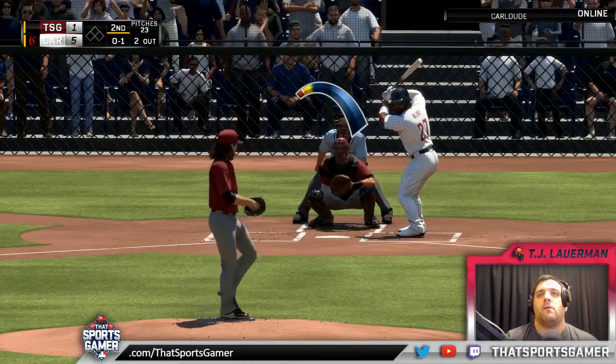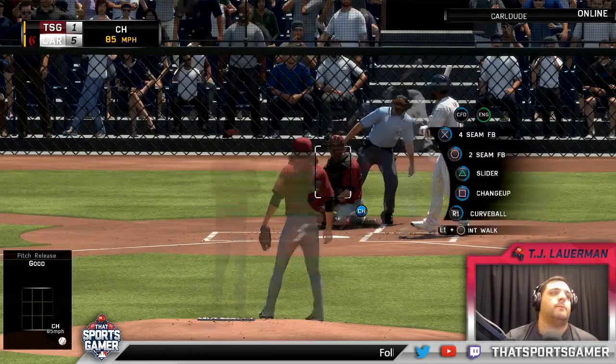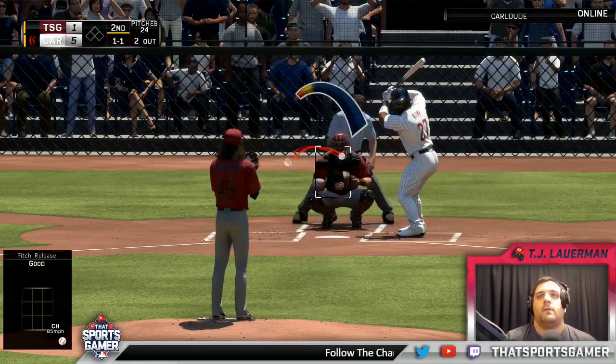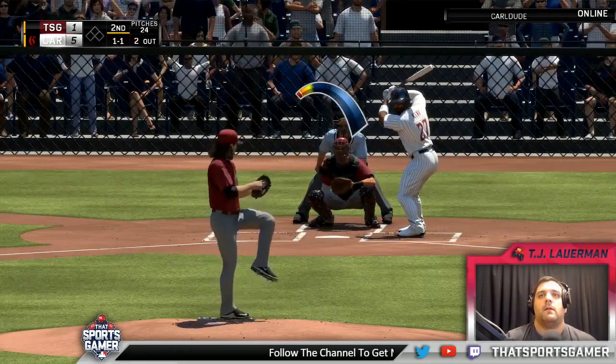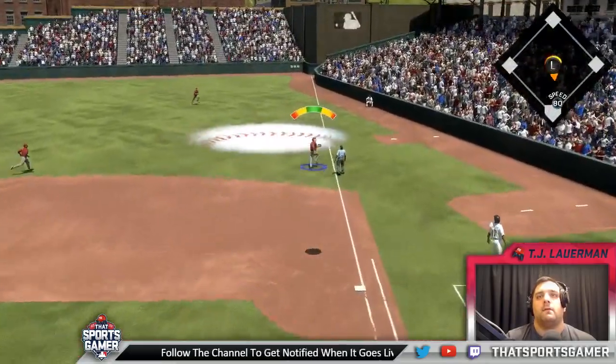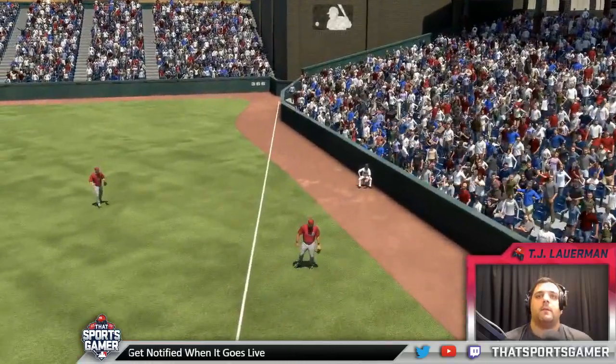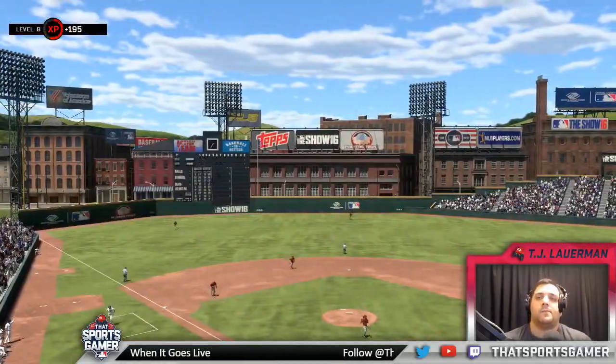Wind up and the 0-1. One and one. Two out, nobody on. And here's a ball hit in the air — drop step. That a boy, Bray. And Bray will make the play, and that ends the inning.